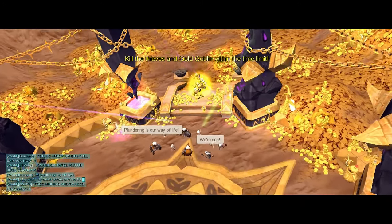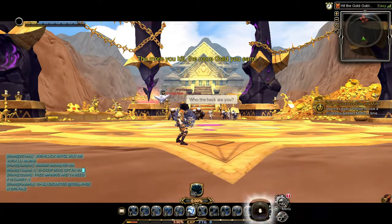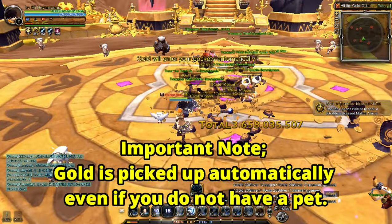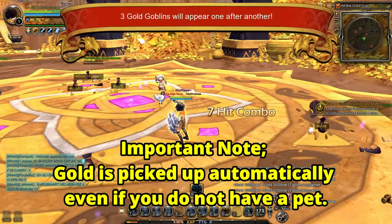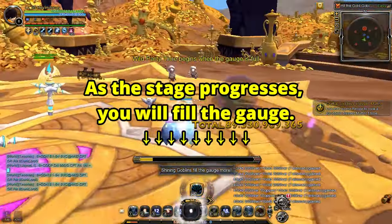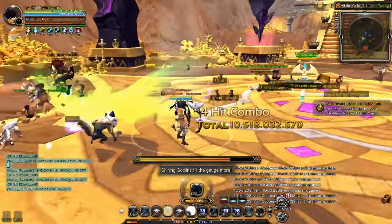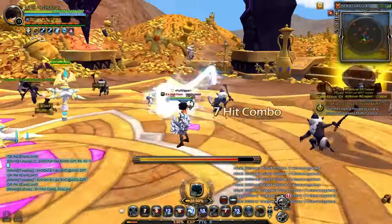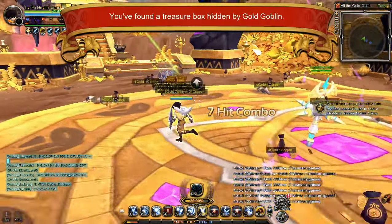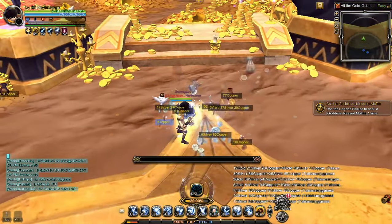The main objective here is to destroy the thieves — the temple's golden goblins — to earn their gold. Important note: gold is picked up automatically, even if you do not have a pet. As the stage progresses, you will fill the gauge.